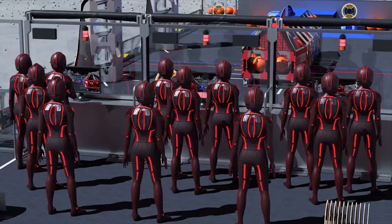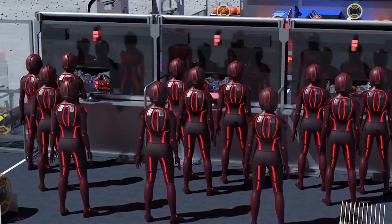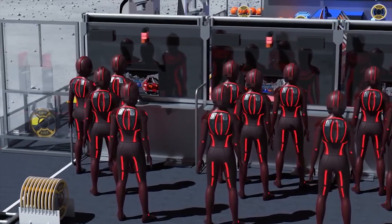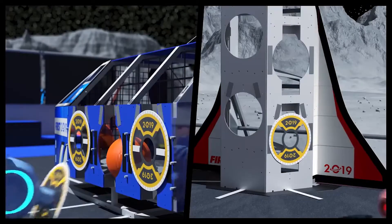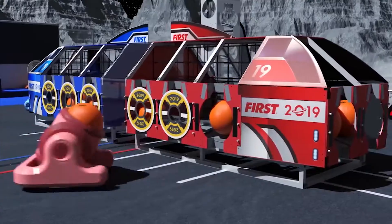There's also an autonomous period in the first 15 seconds of the game in which a sandstorm will cover the driver's vision, and then either using pre-programmed code on the robot or using driver control via camera, the first 15 seconds of the game is played blind. The next two minutes and 15 seconds, the object of the game is to take the game pieces — the cargo and hatches — and attach hatches to different ports of the ship and cargo bay.